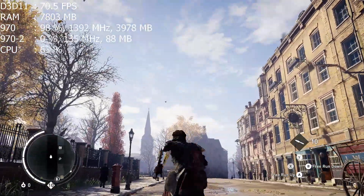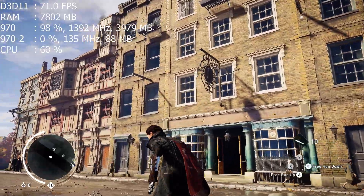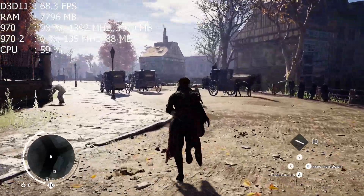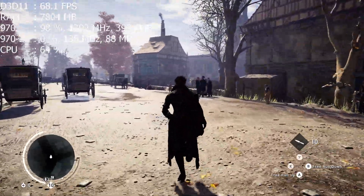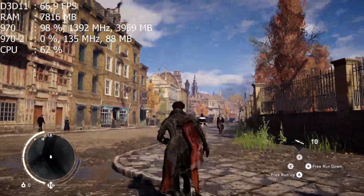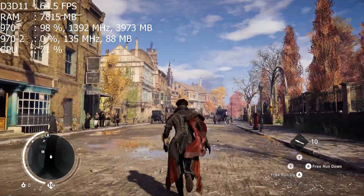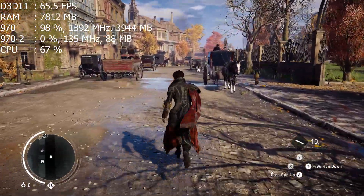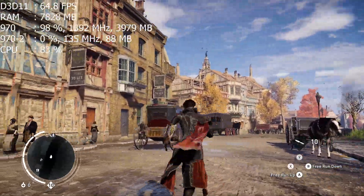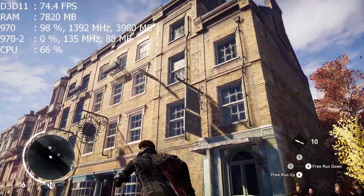Another thing I wanted to touch base on is performance during the daytime versus the nighttime. Right now we're at 60 to 70 frames per second. When this game is at night, I'm going to be at like 80 to 90 plus frames. Keep in mind, right now I have AA off, and I have all the Gameworks features off right now — I'll show you all that.